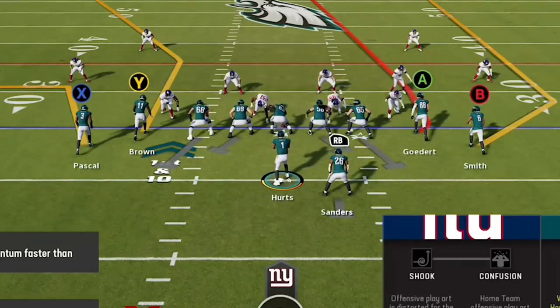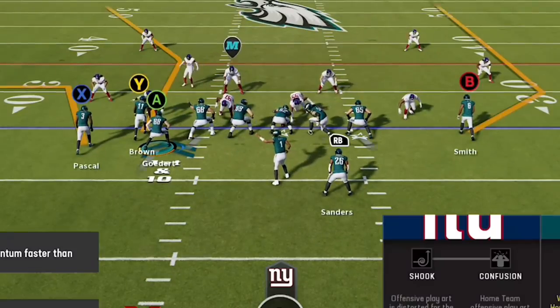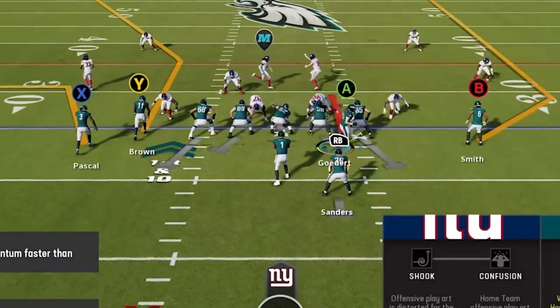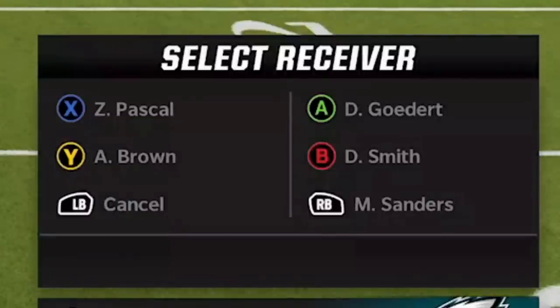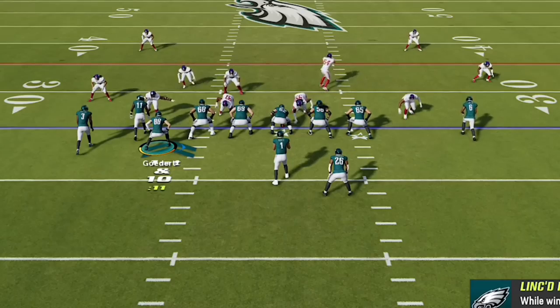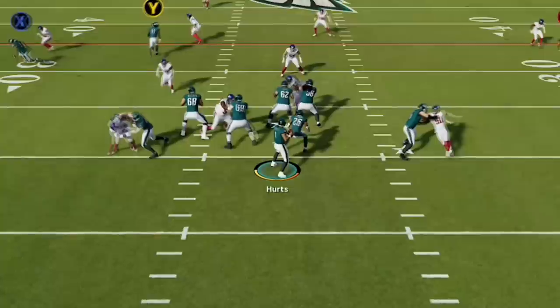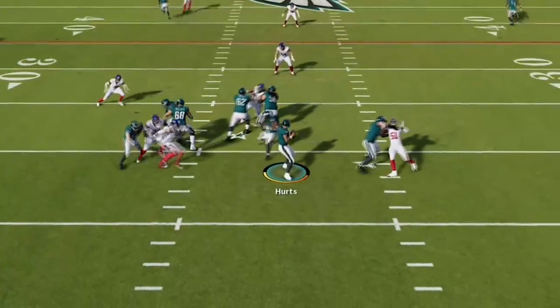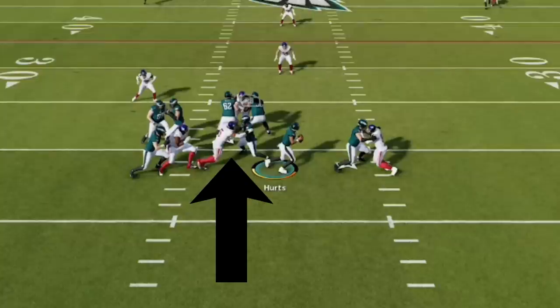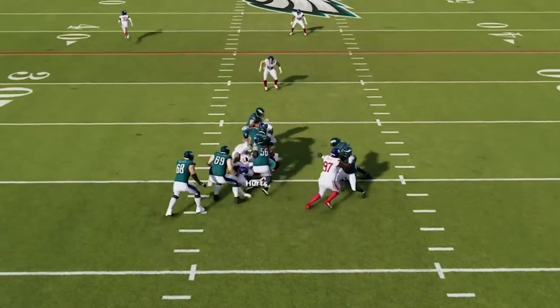You can always block your tight end or your running back. The tight end is probably the better option since they typically have higher pass blocker ratings and hold blocks longer. To block either player, use the hot route system, select the receiver, and choose pass block — usually the right trigger. If you block the tight end without sliding the protection, they'll typically be in a one-on-one block they'll usually lose, so always slide your protection. The running back really just looks for the first person to get off a block and cleans it up, but he does not hold the block for very long.